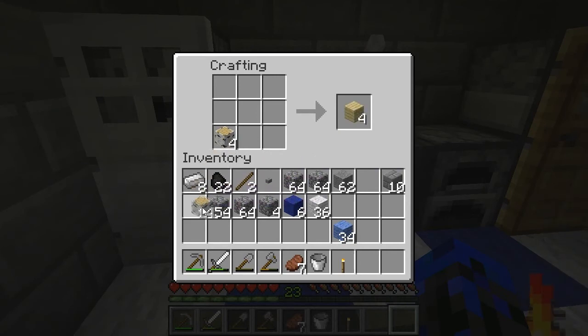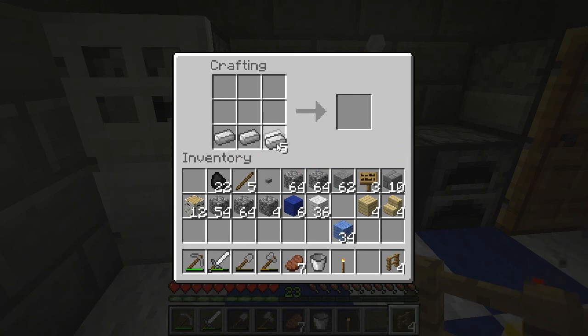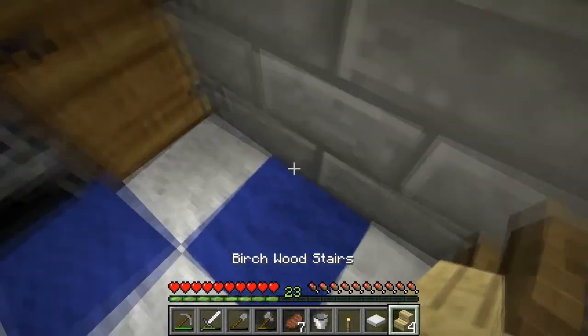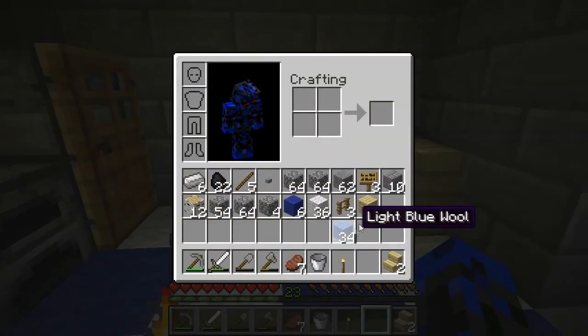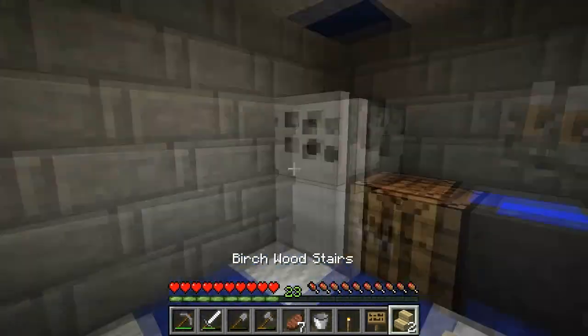For the dining room we need to make some stairs, a sign, a fence, and a weighted pressure plate. The stairs act as chairs, that's like the little table, and the signs act as candles. Now we have this part done.